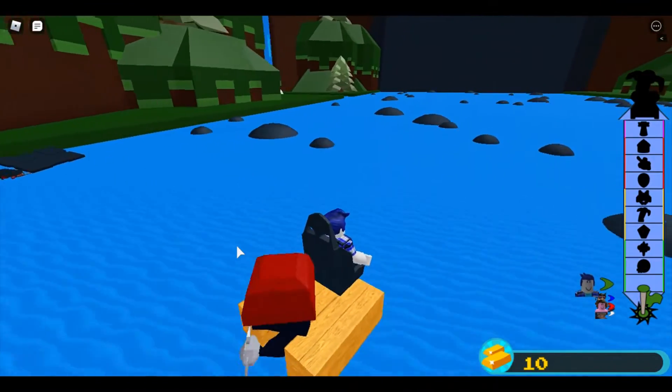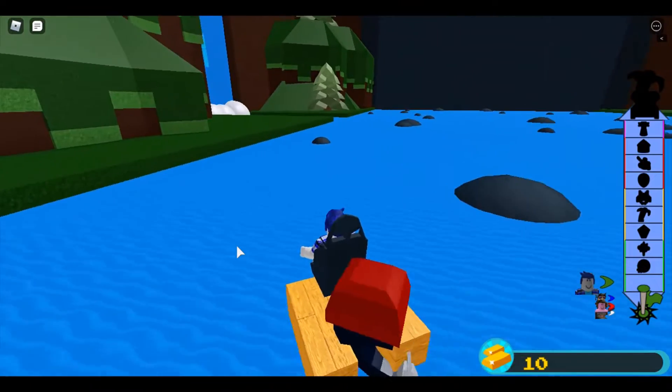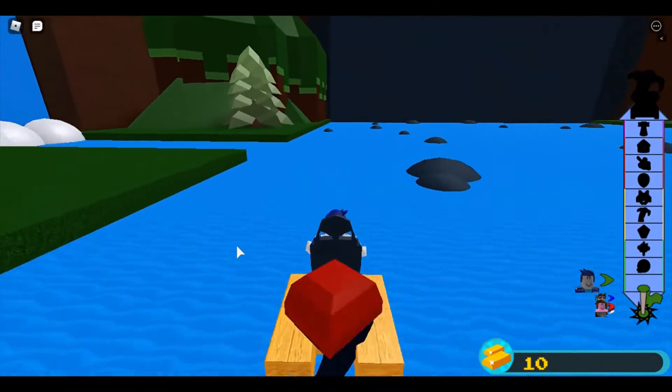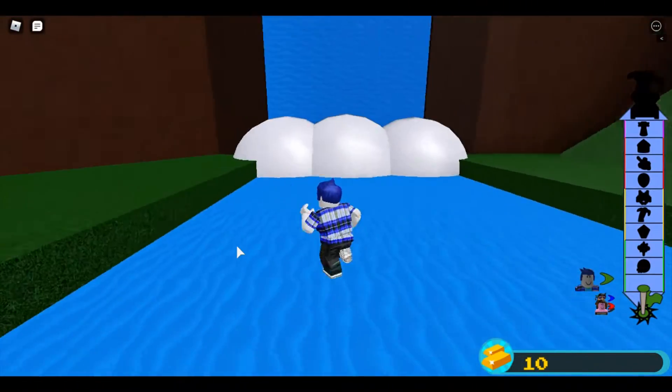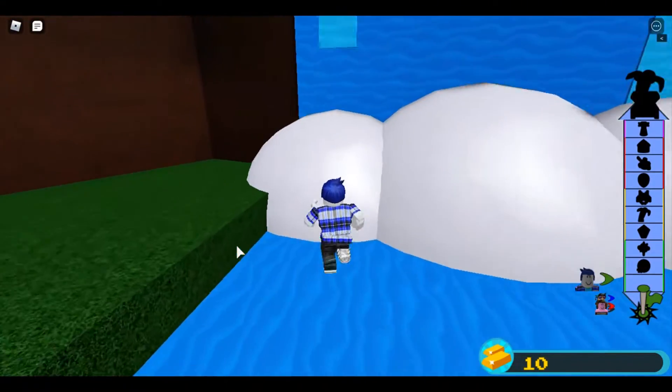You got to dodge some of these rocks, and then this waterfall — you can jump out of your boat right here and you'll be good. You won't die. So then you got to go inside of here.